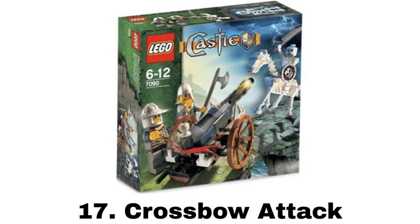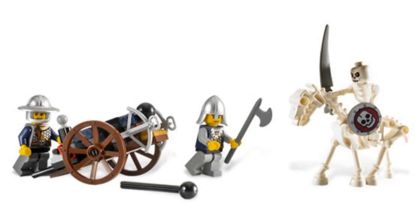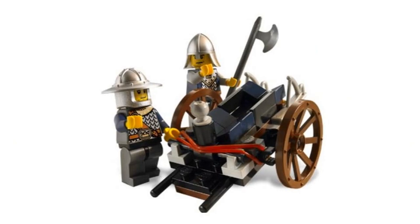Number 17 is Crossbow Attack. It comes with three minifigures — two knights and a skeleton — and there's also a skeleton horse. The main build is another ballista with crossbows on it. It has a neat shooting feature with a rubber band, and this is a shooting feature I haven't really seen before, so that's cool, but overall this set isn't that interesting.